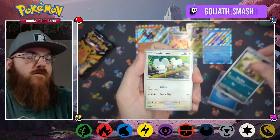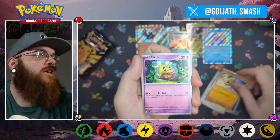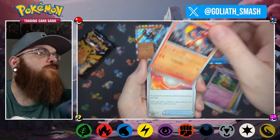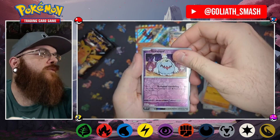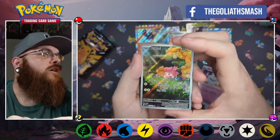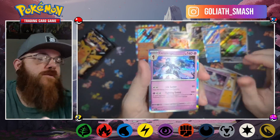Tenth pack: energy, Wooper, and the Mouse, Mankey, little Charmeleon, Ultra Ball, Primeape, reverse Graveyard — another full art Pommie, cute — and holo Ceruledge.